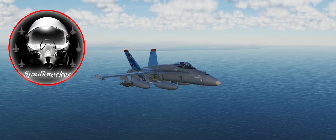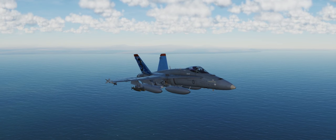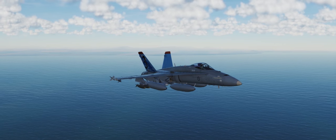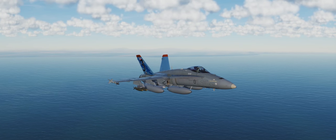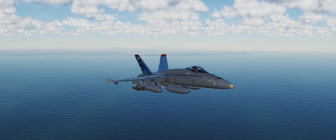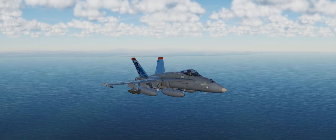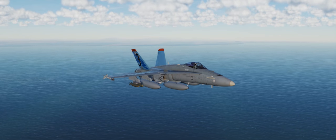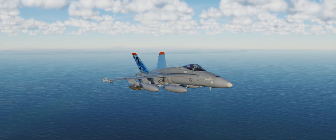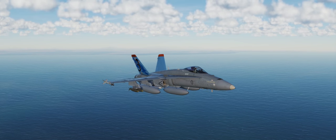Hey guys, welcome back to DCS World. I'm Spudknocker and today we're going to go over two different procedures that are certainly required to safely and effectively conduct combat operations in the F-18C Hornet. We're giving the Royal Australian Air Force some love with our skins — this is an anniversary skin for 3 Squadron, which you can find in the user file section of the DCS website. These two procedures are setting countermeasures programs as well as selectively jettisoning pylons and stores.